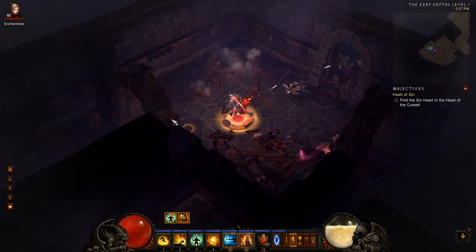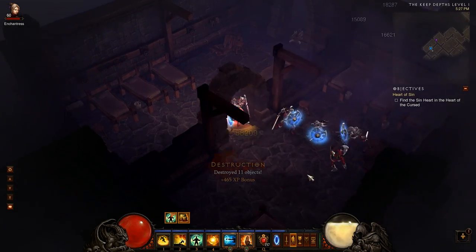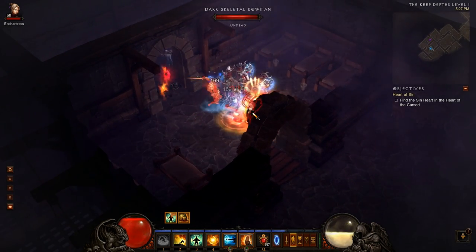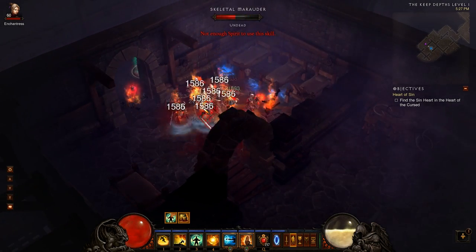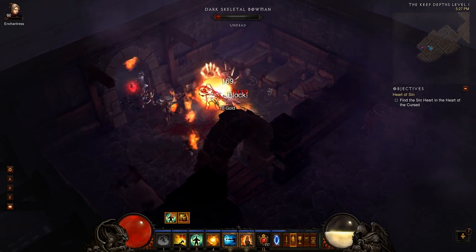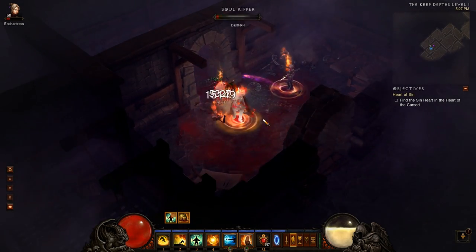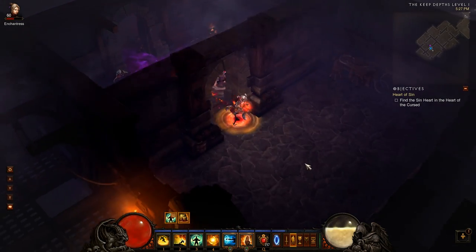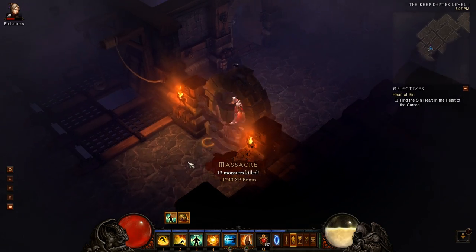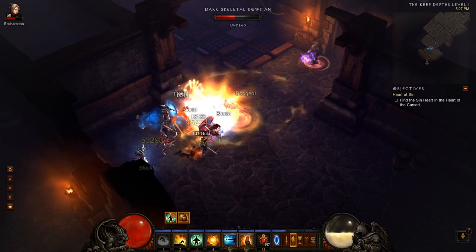We'll kill some regular mobs with Exploding Palm so you can see how that works. I'm going to put Exploding Palm on this guy and then he's going to blow up, and each one of these guys that I blow up will have their own subsequent explosion. It kind of infects all the other monsters when they get hit by it — so it's really good for large packs. Here we go with Sweeping Wind, using Exploding Palm on this guy.